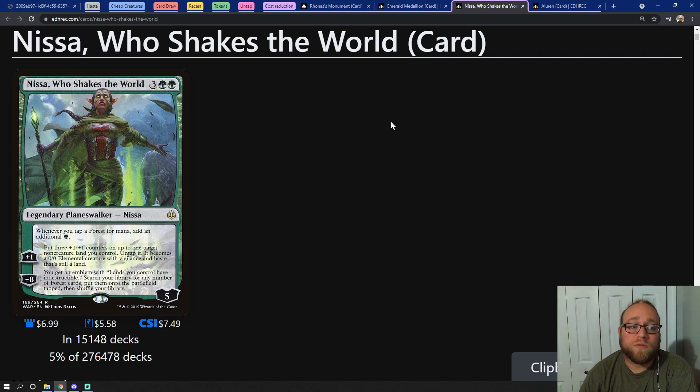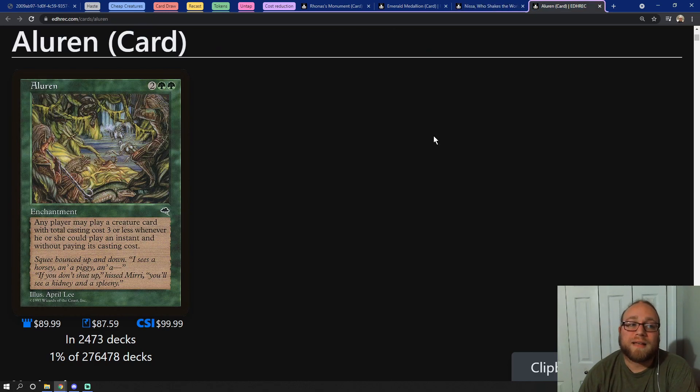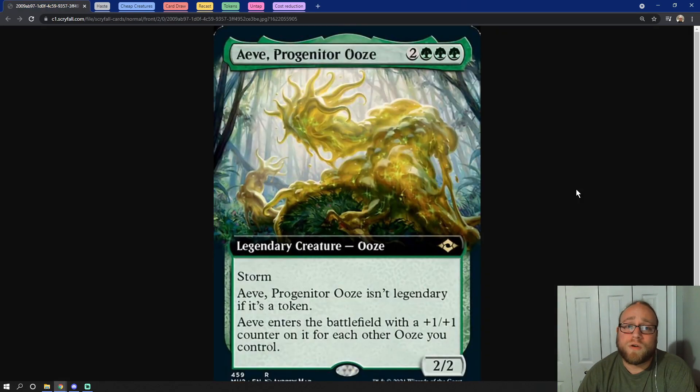Then we have Nissa, Who Shakes the World, which does a couple of things: it allows us to tap our forests for an additional mana, and it allows us to untap one of our lands — it turns it into a creature but we can still reuse that land. Lastly, we are running a ton of cheap creatures, so what better way to take advantage of that than Aluren, which allows us to cast any creature spells that cost three mana or less at instant speed and without paying their mana cost.